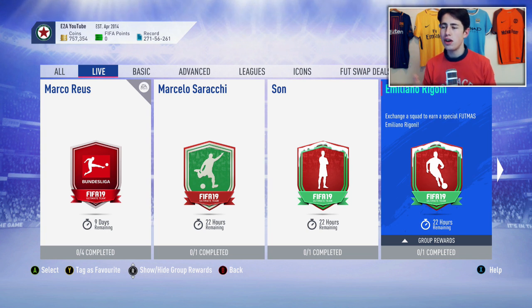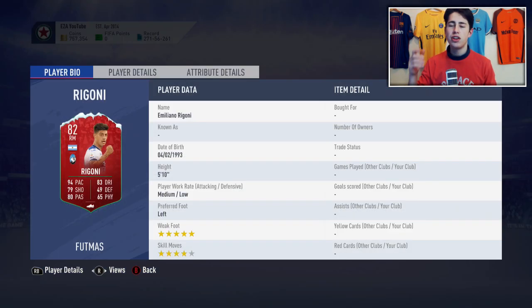Today I'm going to show you how to complete the brand new Futmas Emiliano Rajdoni SBC the cheapest and easiest way as of right now. This will save you around 50,000 coins on both consoles. In return you get yourself this 82-rated card with five-star weak foot and four-star skill moves, 94 pace, 83 dribbling, 79 shooting, and 80 passing as the standard attributes. It is a decent card.